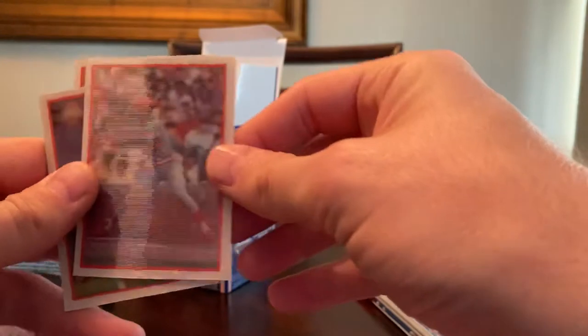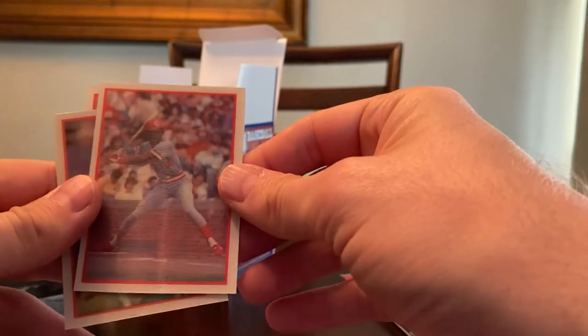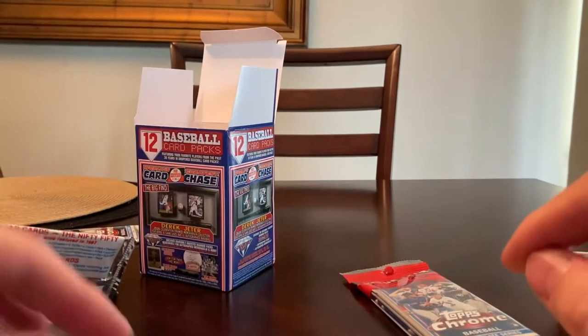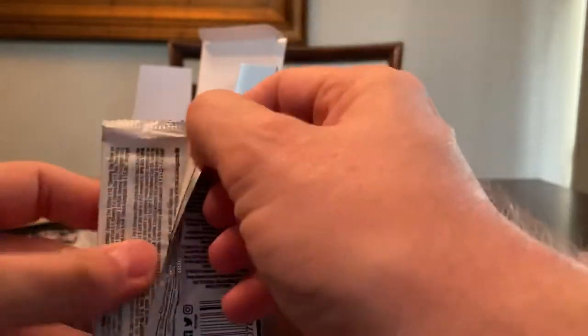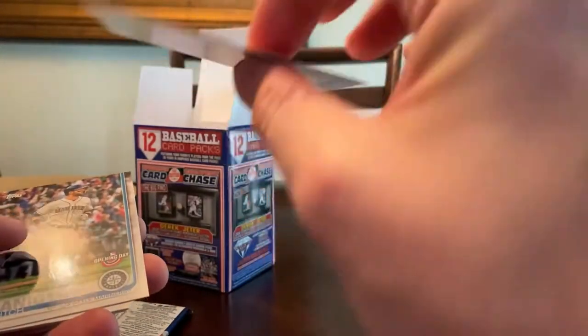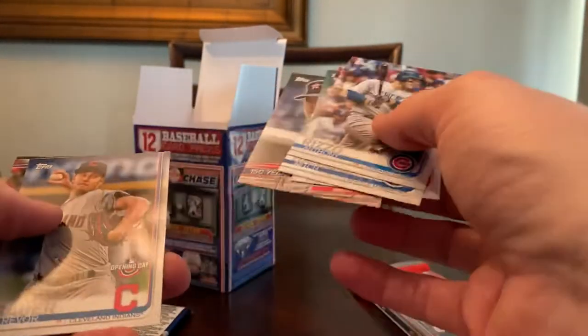Can you see that? It doesn't pick up on the camera much — actually, I guess it does. That's Eric Davis. I still think it's pretty cool. Bob Forsch and Greg Harris — I just think those are cool cards. Opening Day 2019 — let's see if we have anything good here. I doubt it. Anthony Rizzo, Mitch Haniger, Rafael Devers, Nolan Ryan, Trevor Bauer, Kevin Gausman.